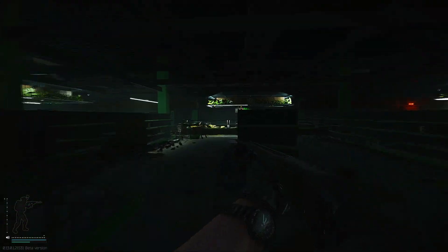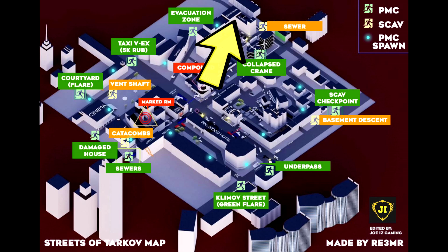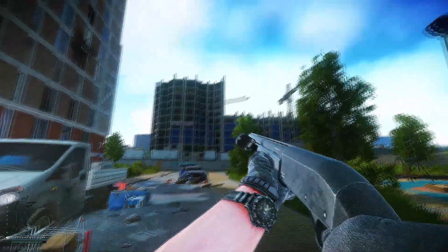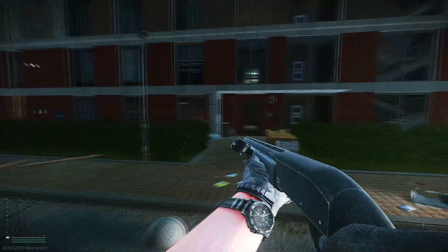The last location is at the Goshan store within the Concordia building. You want to enter Concordia building 3, then turn left and you'll reach Goshan right away.